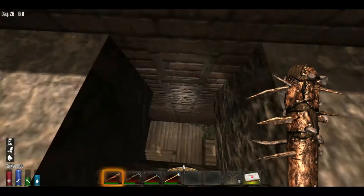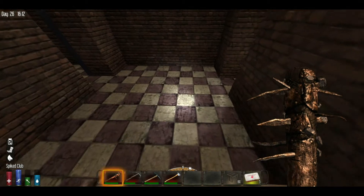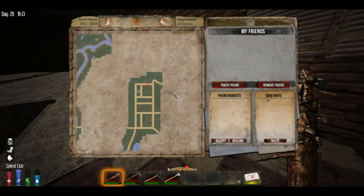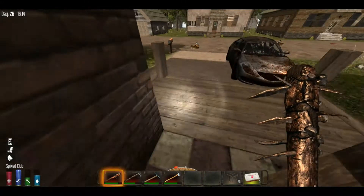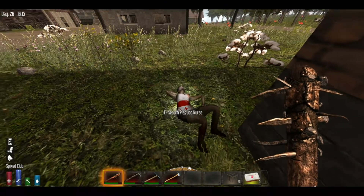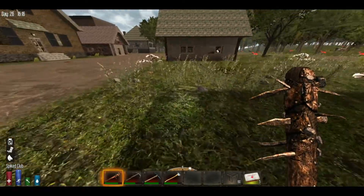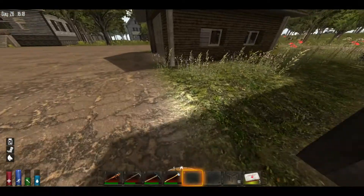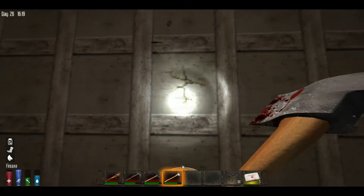I hear a screecher and they probably smell me. Nice — that was a nice gift you gave me. On this block we got a garage here. The zombies didn't open it up for me, so I'll open it up.